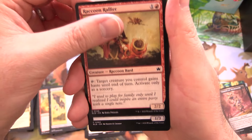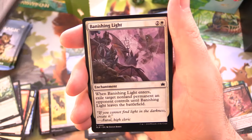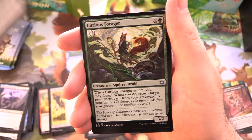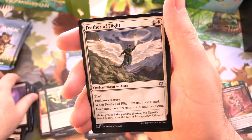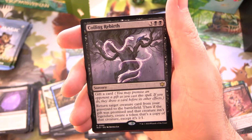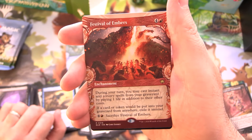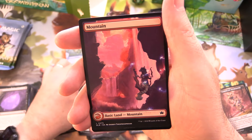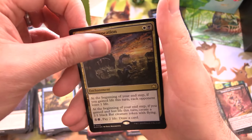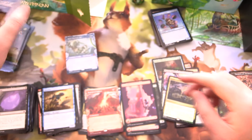Next up we've got a Raccoon Rallier and Agate Blade Assassin, Sun Shower Druid, Dazzling Denial, Banishing Light, Mind Drill Assailant, and Savor. Curious Forager — a Squirrel Druid, no less. Feather of Flight, Shoreline Looter, and Coiling Rebirth for the rare. Festival of Embers — nice borderless art on that, pretty cool. Along with a Mountain and a Foil Lunar Convocation, followed by a Bushy Bodyguard. Goes nicely with the playmat.